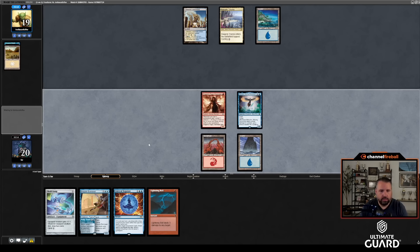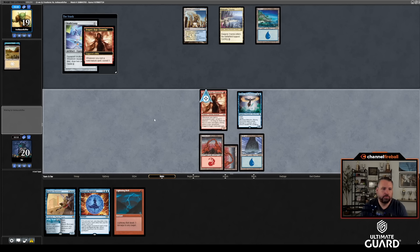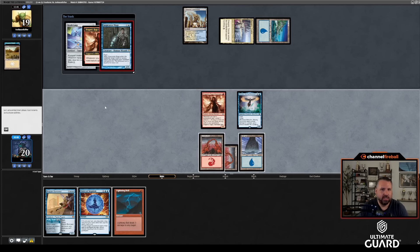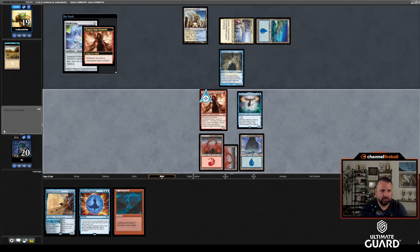He doesn't counter — nice! Mountain, cast Skull Clamp. Do a little surveilling. I'll Skull Clamp the Dragon's Rage Channeler soon, but I figure I should get a surveil in before attacking. He's got seven cards in hand — not loving that. My hand is pretty good though — looks like a Delver deck. Snapcaster Mage, Ancestral Recall — oof. Can't stop it. I guess I'm not going to attack with Dragon's Rage Channeler anymore. Trying to force the Skull Clamp? He gave up the block on Dragon's Rage.